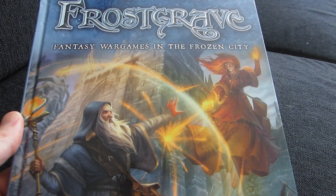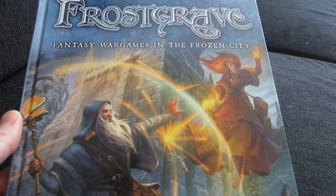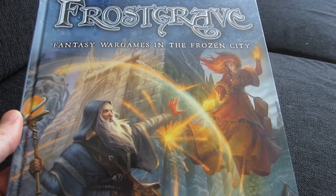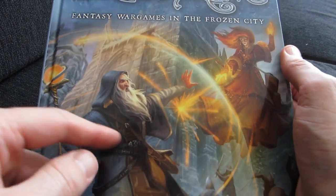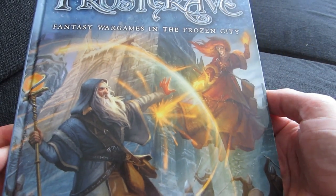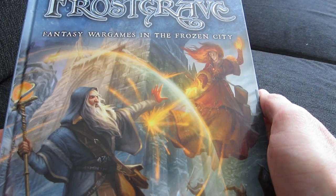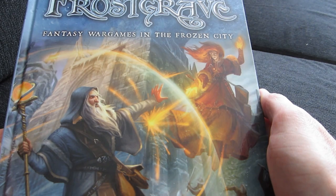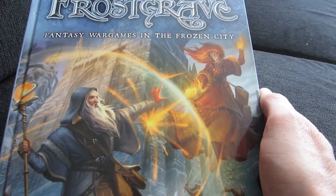This might be starting to sound familiar — it seems similar to an old game, but we're not going to name any names because this is its own thing. The reason you have battling wizards on the cover is that the leader of your warband is always a wizard, and the wizard is the only model in the warband that gets experience and levels up, if you play it as a campaign.